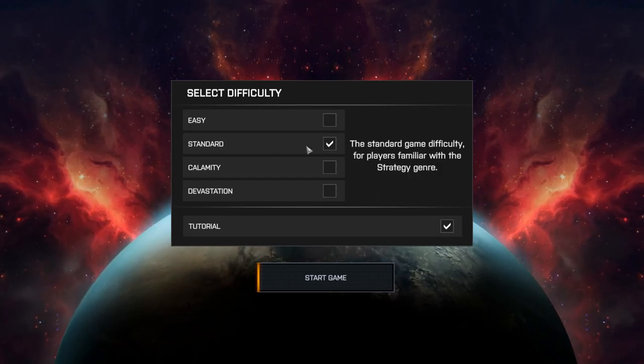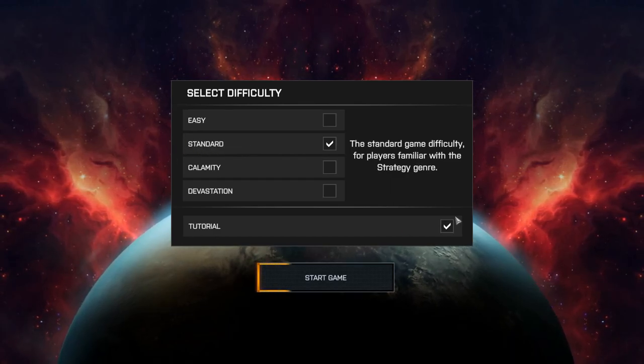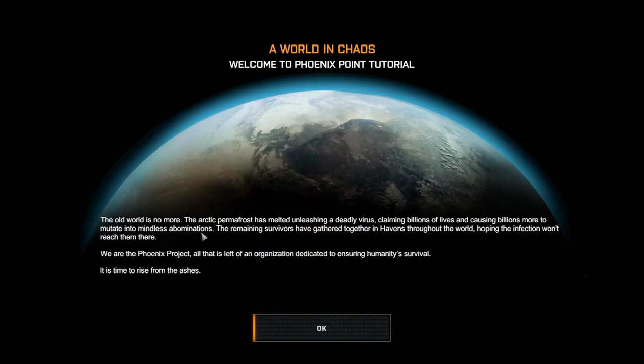We'll go with the standard difficulty in our warm-up game, and we'll leave the tutorial on and start. Phoenix Point is a turn-based shooter — you have a squad that you go out and attack areas with, you have your own base or bases, and you have the whole world you're operating in. It's similar to XCOM, I'd say.